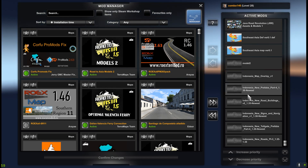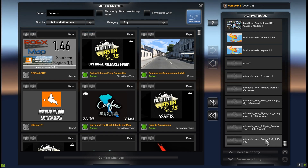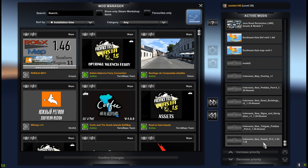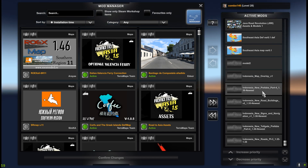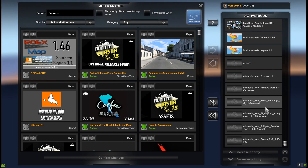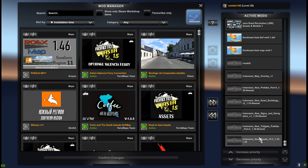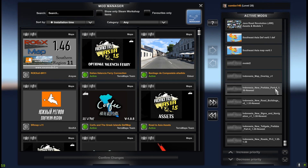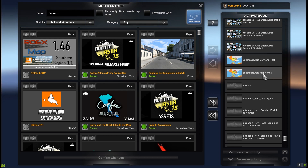Anyway, we have a lot of maps. Let's start from the bottom of the load order. At the bottom we have the Southeast Asia map — it's an Indonesian map which has a lot of strange files. Don't worry, it is in one archive, just put it like that. It includes new roads, new toll gate prefabs, new sensor navigation, new road buildings, new prefab, map overlay, model 2, and the Southeast Asia map and dev files.